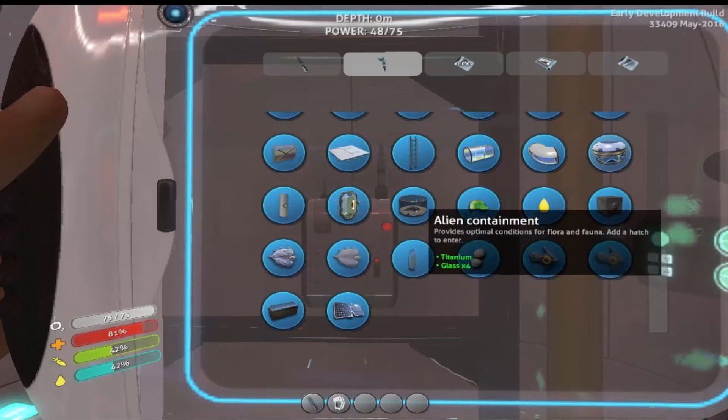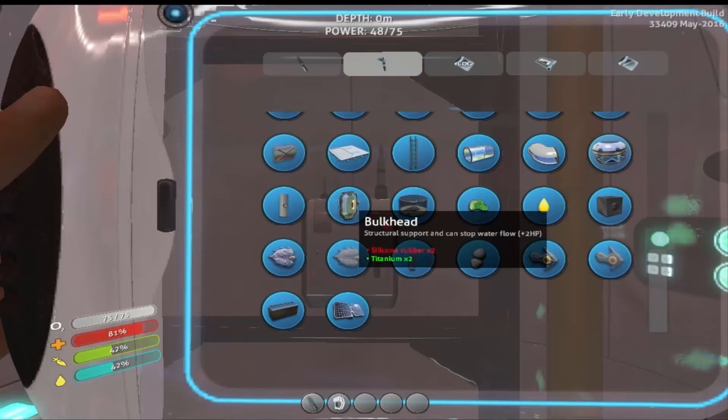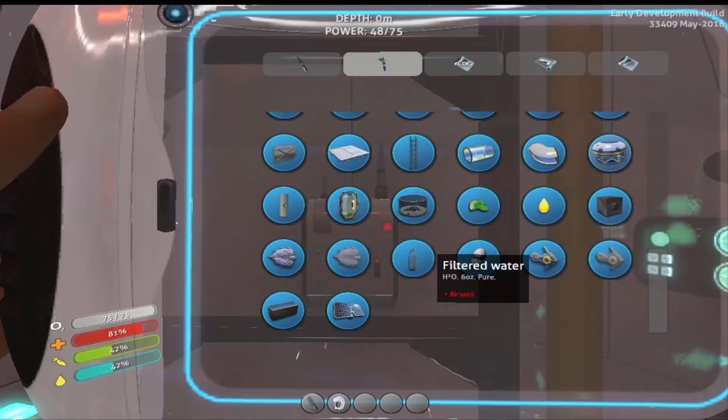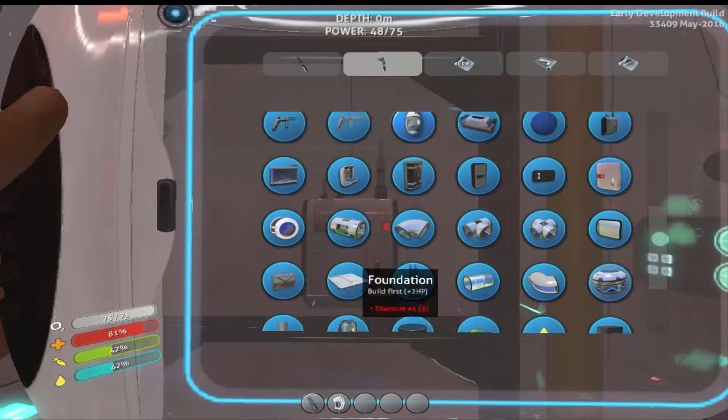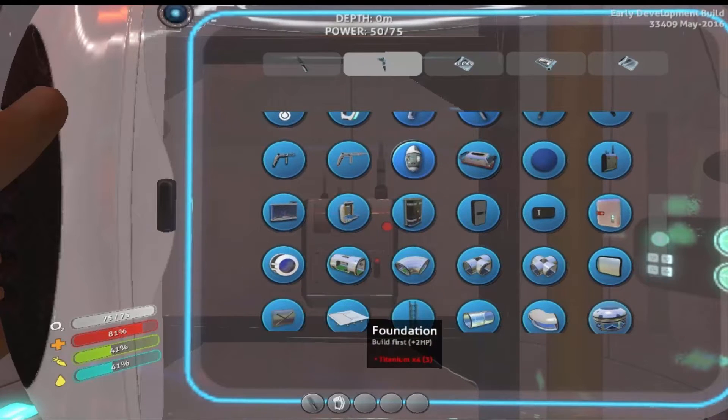Uranium? Oh, uranium. What? Alien container? What! Damn, this game has so much stuff. Bulkhead. I can't wait until I have a habitat builder so I can just build.